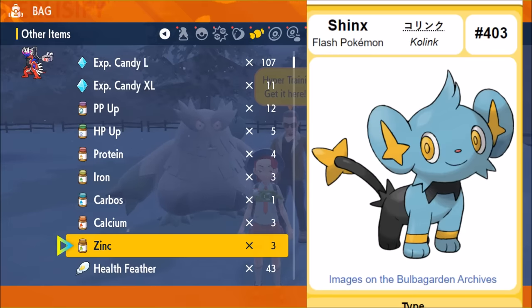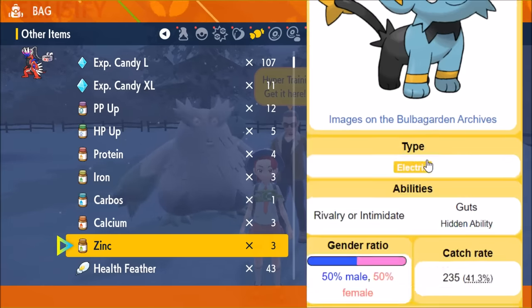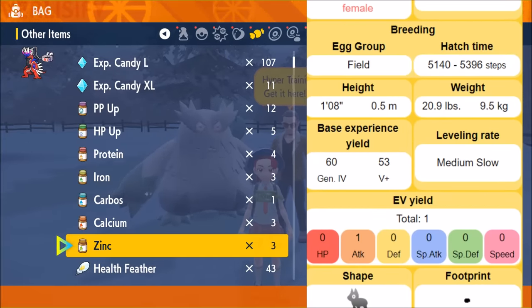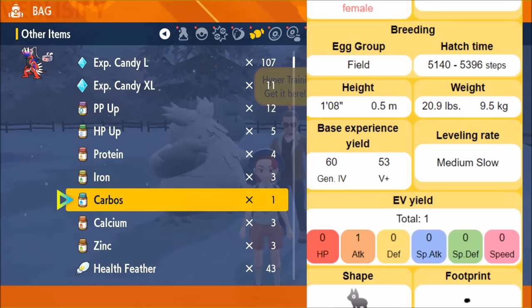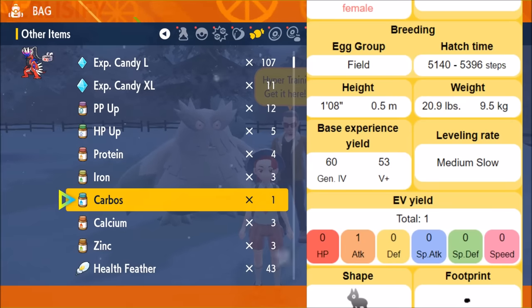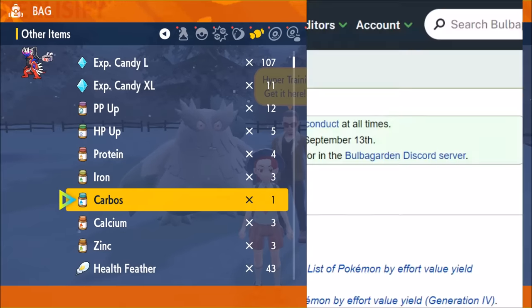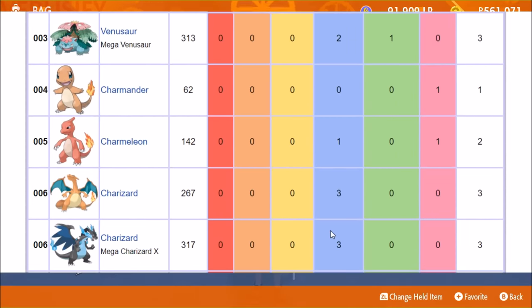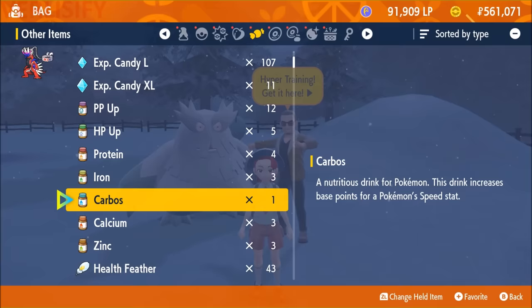There's more than one way to train a stat for EVs — you can look for example Pokemon. Shinx gives one attack EV, and if you can find them commonly, that's pretty good. You can also look up pages like the Bulbapedia list of Pokemon by effort yield, sort it or look by national Dex number. If you see a place where a lot of Pokemon are running around, look up their EV yield and incorporate that into your training.